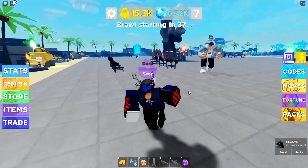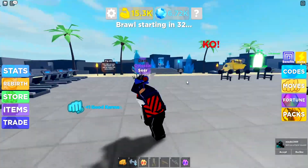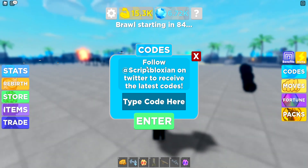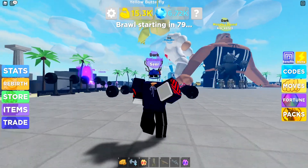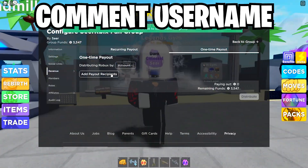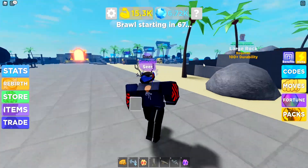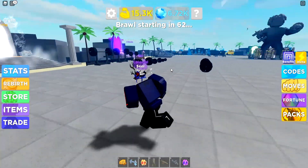But yeah, in today's video let's go and show you guys all these codes that are actually working. Before we do actually redeem these codes, if you guys do want to get yourself some Robux, I'm giving away Robux daily. All you have to do is just join my group down below, come to Robux username, and drop a like. So if you guys do want to claim some Robux for this game — for game passes, for gems — just come to Robux username.